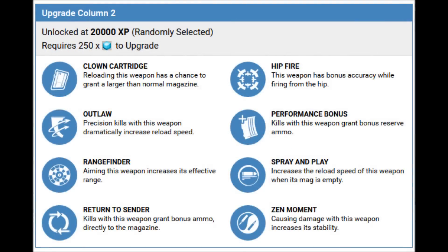Next we have the possibility of getting Clown Cartridge, which has a chance to grant a larger mag; Outlaw, which with precision kills increases reload speed; Range Finder, which aiming increases the range; Return to Sender, which can grant bonus ammo directly into the mag; Hip Fire, which is bonus accuracy when firing from the hip; Performance Boost, where kills grant bonus reserve ammo; Spray and Play, which increases reload speed when the mag is empty; and Zen Moment, where causing damage will increase stability.